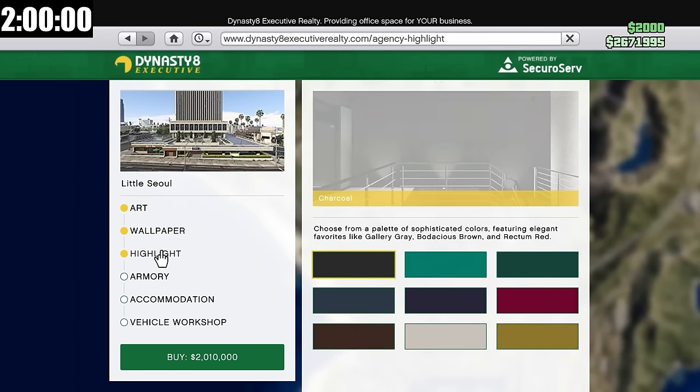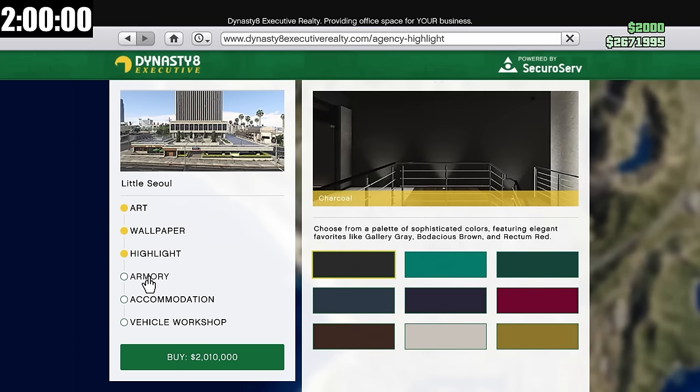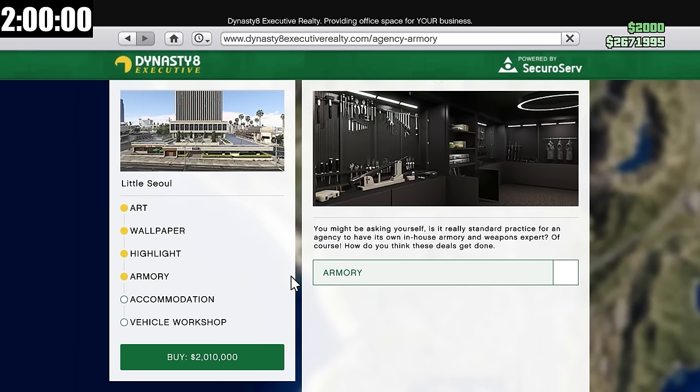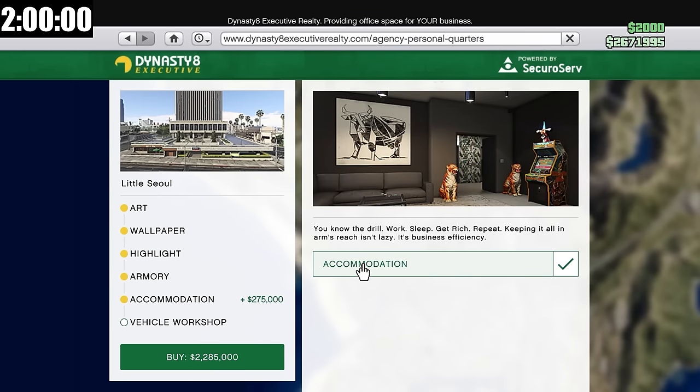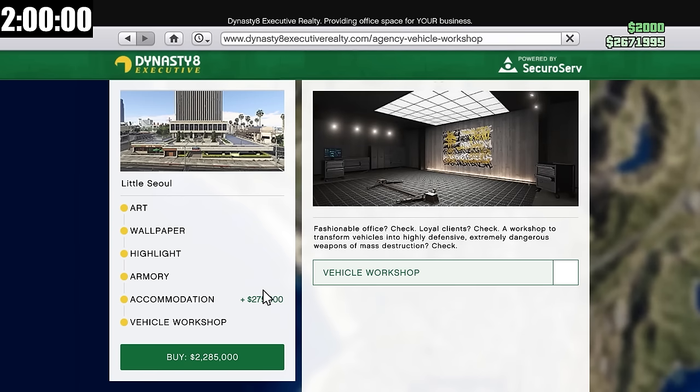Now I'm not going to be fancy — don't need wallpaper, don't need highlight. Eventually I would like to get the Armory, but it is $720,000 so I can't afford it. Accommodation I will get so that I could session warp over there, and then vehicle workshop I would like to get but can't right now — it does allow us to get Imani Tech vehicles in the future. So, $2.3 million for the agency.